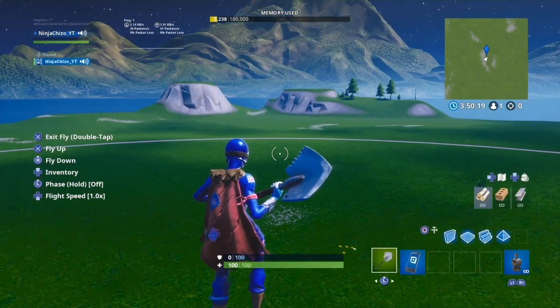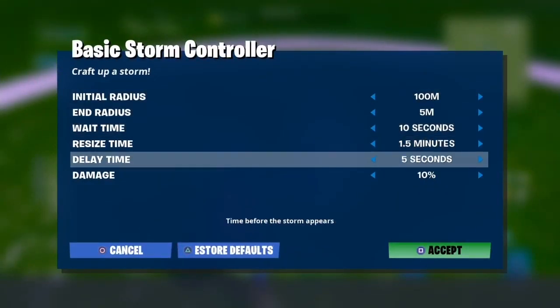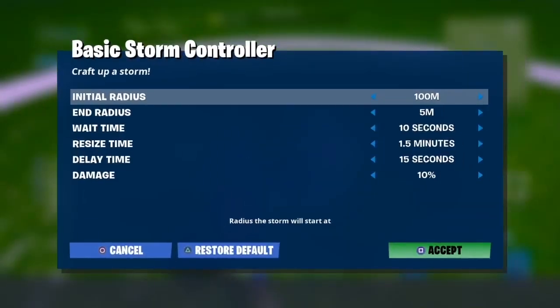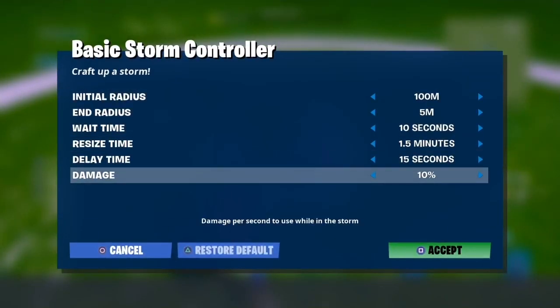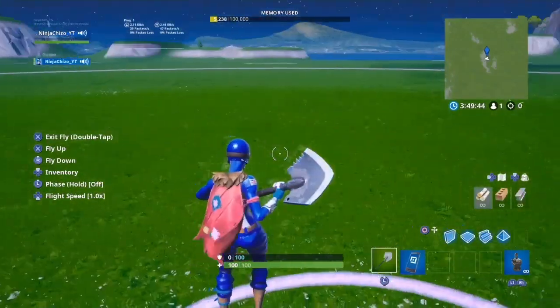The delay time is basically when the storm will start to pop up and move after the game begins. I put mine at 15 seconds, but you can put it at whatever you want. Now the damage — this is the most important part about the storm. I really like 5, 10, or 20 damage. You can pick whichever one you want. I'm going to put it at 10, and that's basically it for this part.